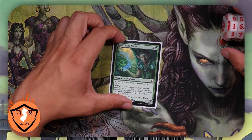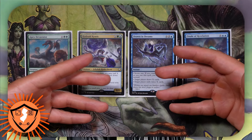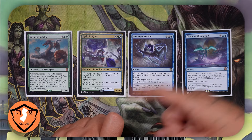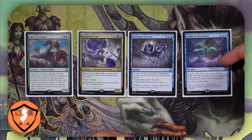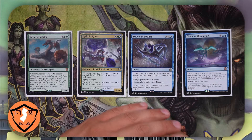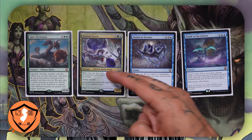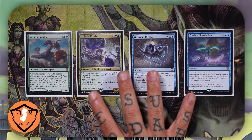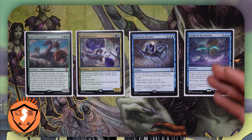This deck is very strong and you're gonna be generating a lot of mana. As we generate all this mana, we can use it to cast cards like Apex Devastator, the Hydroid Krasis — which can draw us a ton of cards — Drown in Dreams, which says target player mills twice X cards so we can make somebody lose the game, and the Finale of Revelation, which draws a ton of cards, untaps five lands, and gives us no maximum hand size. Don't cast these cards unless you absolutely have to, because they can actually win you the game. Save them for when you generate the mana combo.